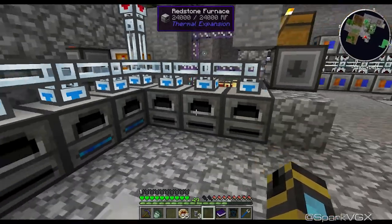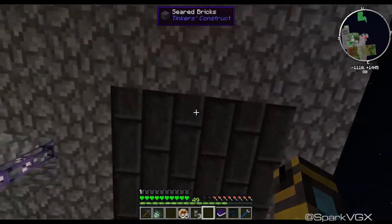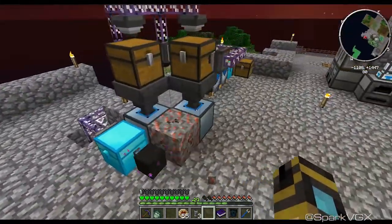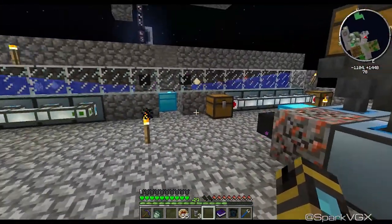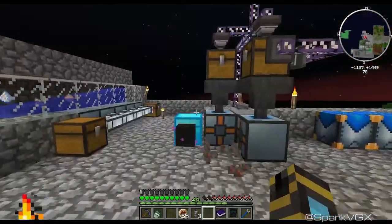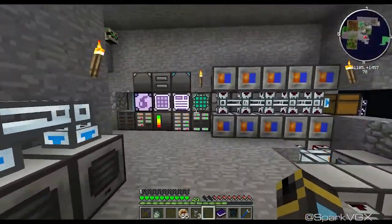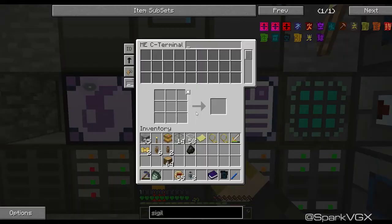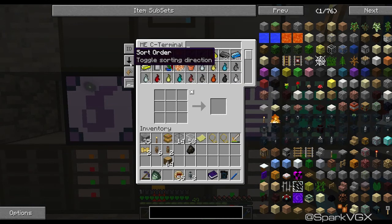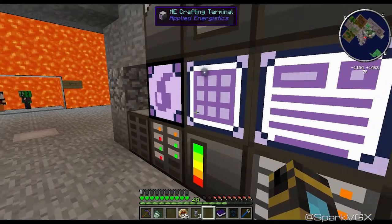Just in case you guys are wondering, I don't want to put it into Tinker's Construct — mainly just cause it takes forever and there's always a chance that stuff gets stuck in pipes. I just turn it down to dust, put it into a furnace and it works fine. That's all I need, cause I'm at the point where if we go into the number of items, I've got 11,000 of them and I'm never going to end up using that much.